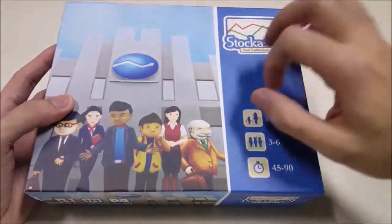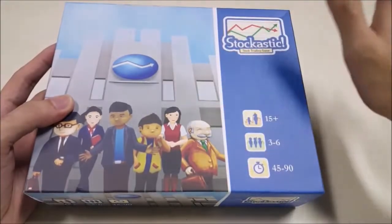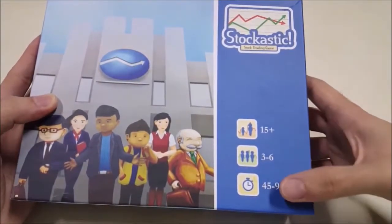Stochastic is designed by Gregorius Tampu Bolon and Andrew Tanoto, with artwork by Febni and Lovita. This is one big hit from the Indonesian board game industry back in Essen 2018. An economic game for 3-6 players aged 15 and up, played in about 45-90 minutes.